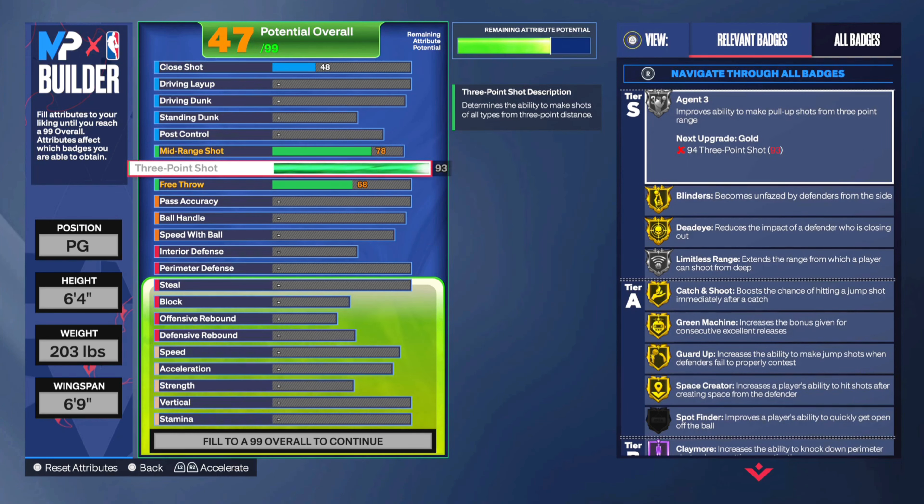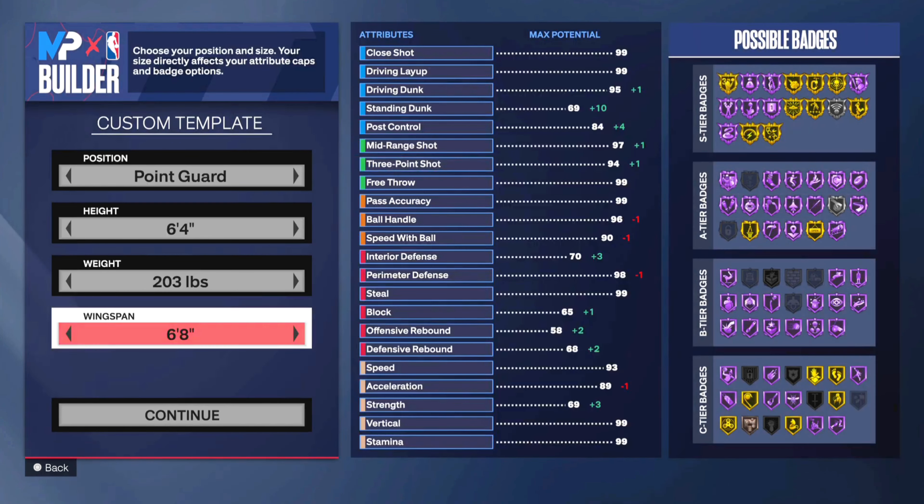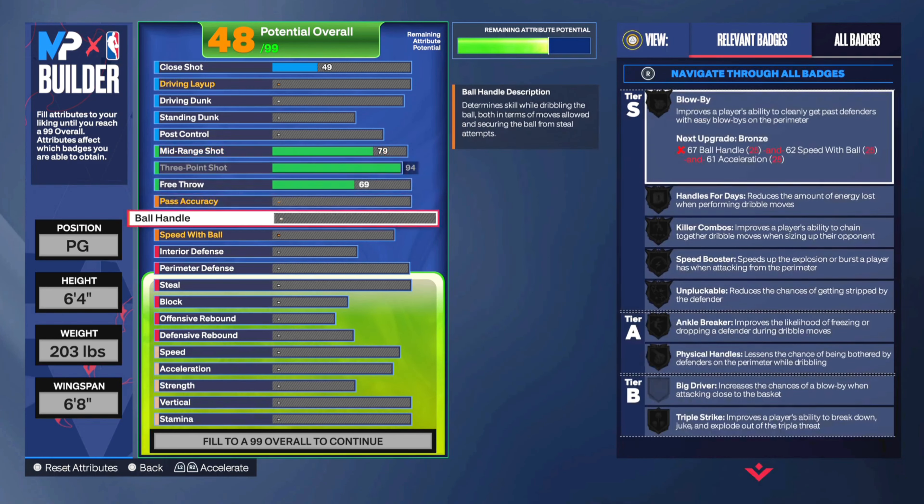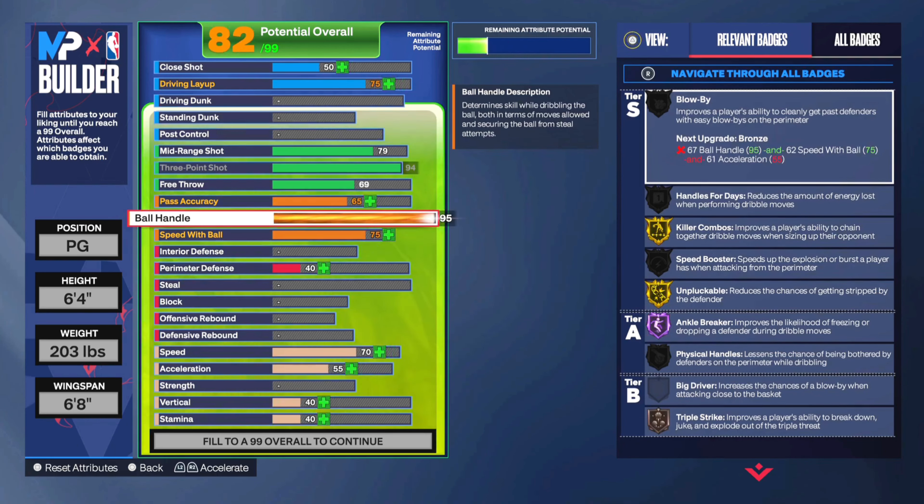It's hard to really pick the most important one because a lot of the top five are really interchangeable, but if you don't have a three-point shot high on the PG it's pretty tough in this game. That's probably why I would recommend having it as high as 92 to 94. Obviously you can do it differently — this is just kind of a meta sort of top five attributes.